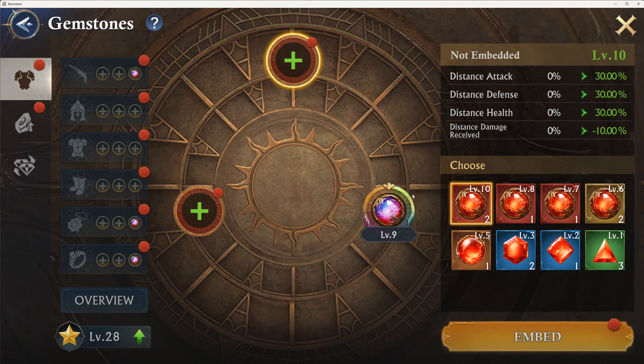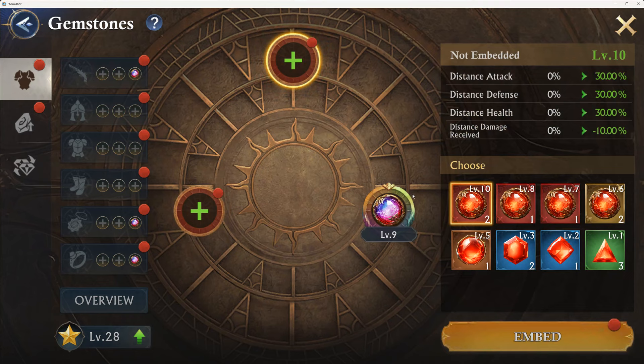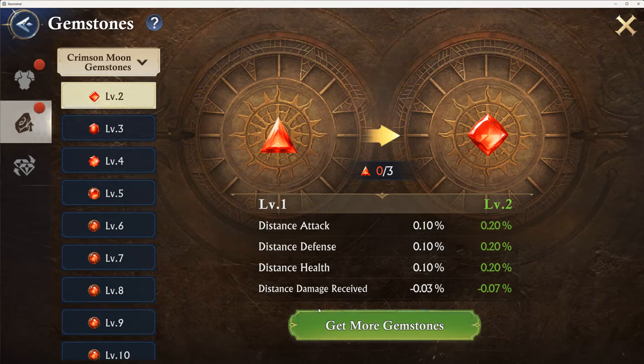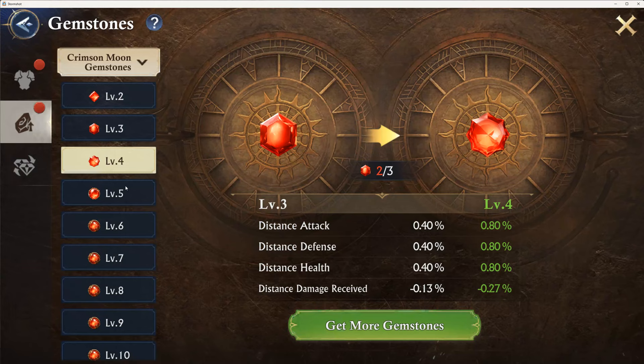Remove, okay. Level two, level one — I've got three. So we're going to go back to synthesis at level two. I've got enough there. Synthesize. I should have two of the level three, two of the level four. So you're going to have some gemstones scattered everywhere.